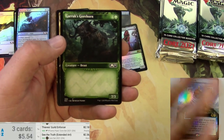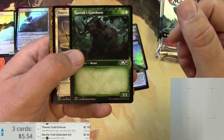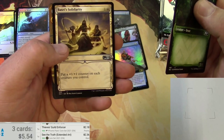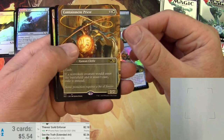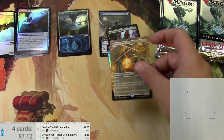Let's see if that one is a big hit. Sometimes the scanner can't read the extended art foils, but it did okay that time. Gorehound with no text in there. We got something interesting — a Containment Priest, Teferi's Tutelage, and a Basri's Acolyte. So that's a non-foil Containment Priest — we'll take it.